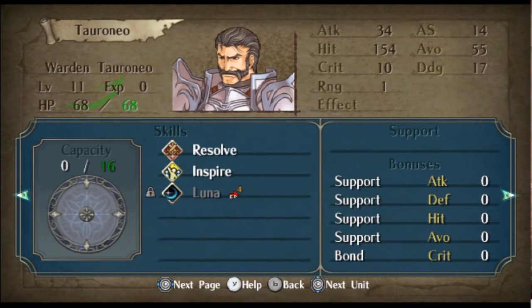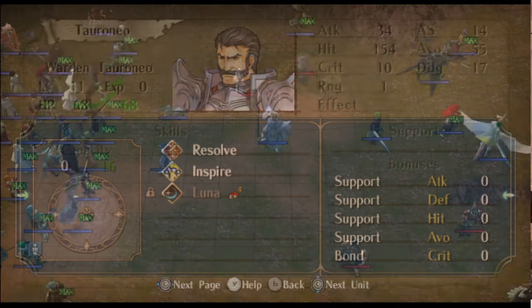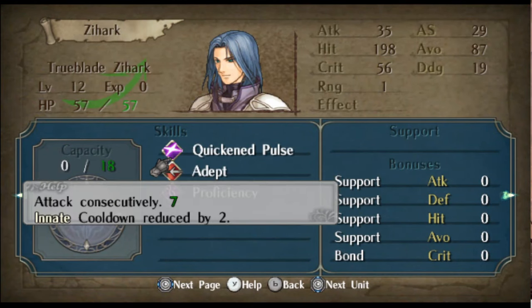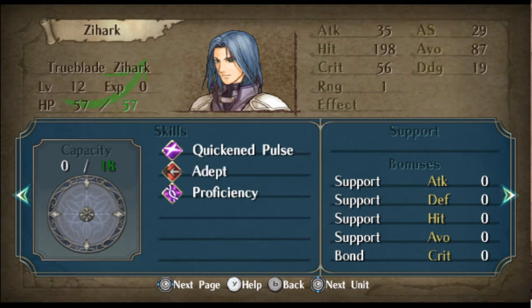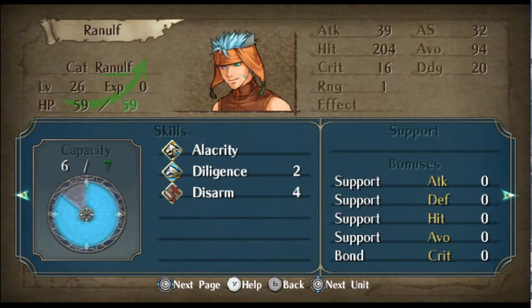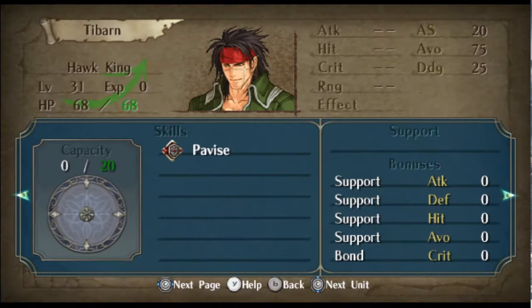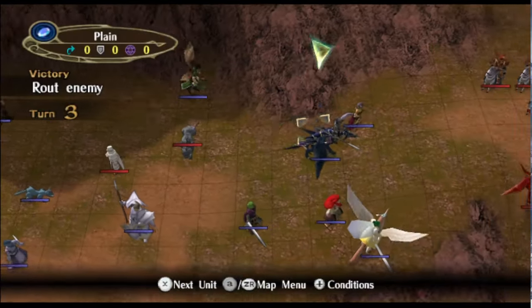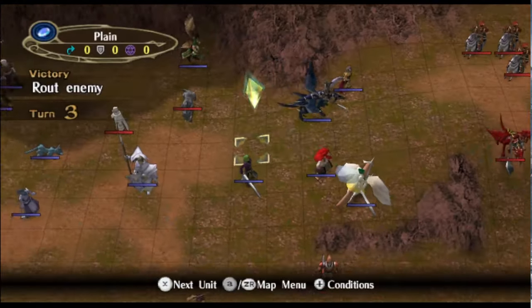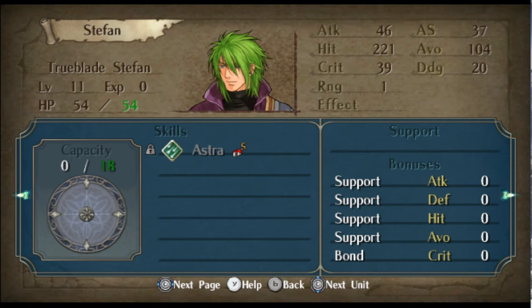We have Toraneo with Luna — also a combat skill. This one, however, is only able to increment towards its cooldown by battling. We have Zehark mainly to show off Quickened Pulse again, and with Proficiency it's pretty much Special Spiral. We have Disarm for Ranulf. We have Pavise currently active for Tabarn, and then Slumber for Apar which is almost done. Stefan has his own version of Astra, just like Renning having his own version of Sol.